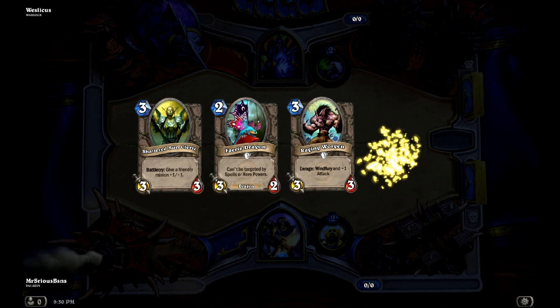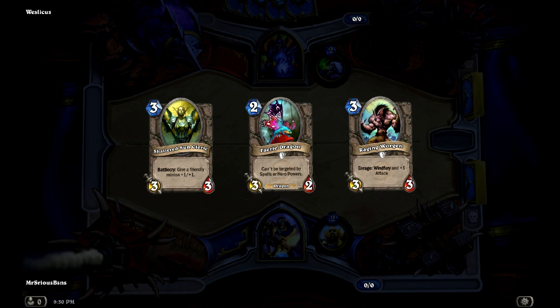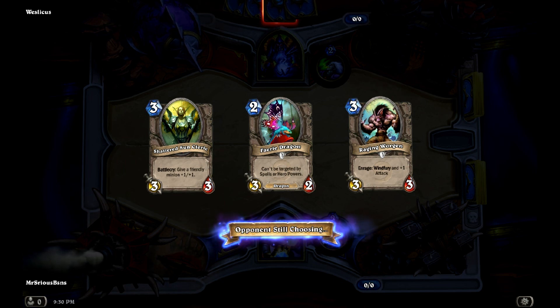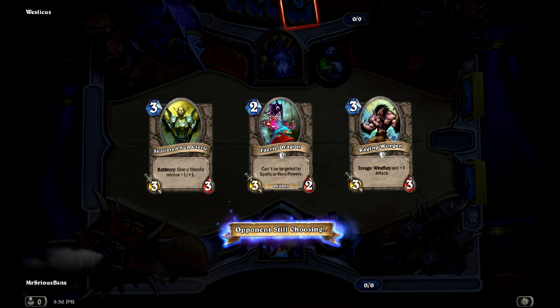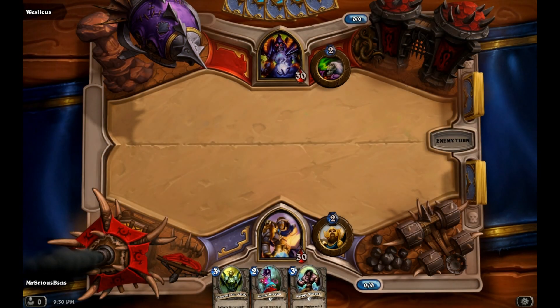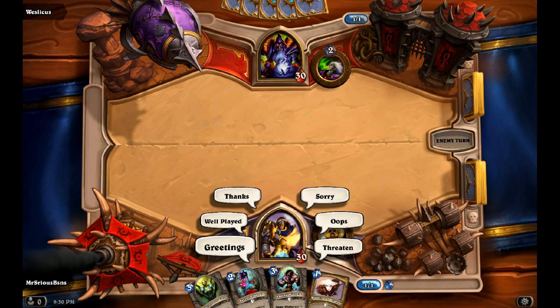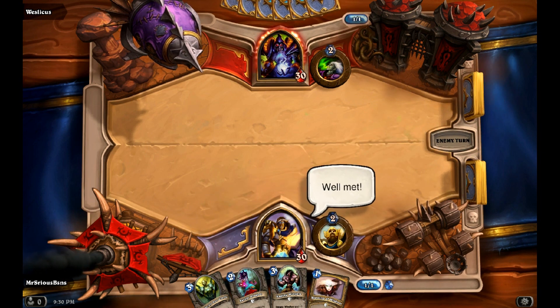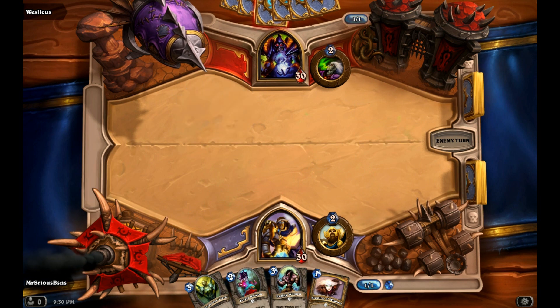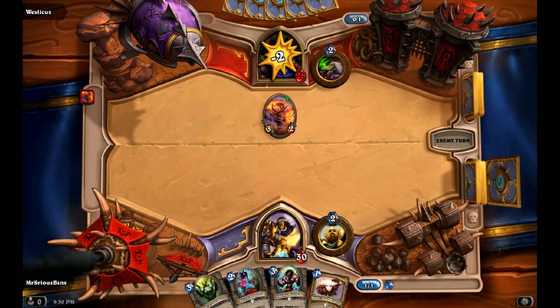This opening hand is actually pretty solid. I'll keep it. Fairy Dragon is a nightmare against most of the cards. Obviously, if he drops a first-turn Fire Imp, he won't really care about the Fairy Dragon. If he throws out a first-turn Fire Imp, I may Blessing of Wisdom it — yep, I'll Blessing of Wisdom it.